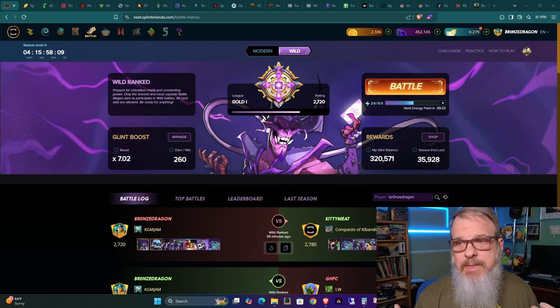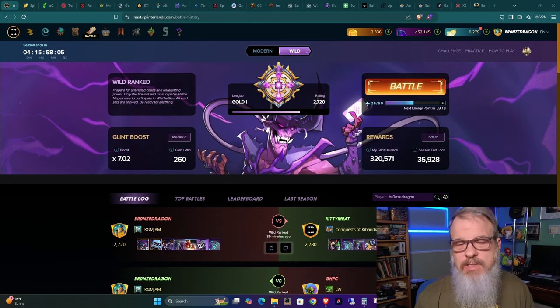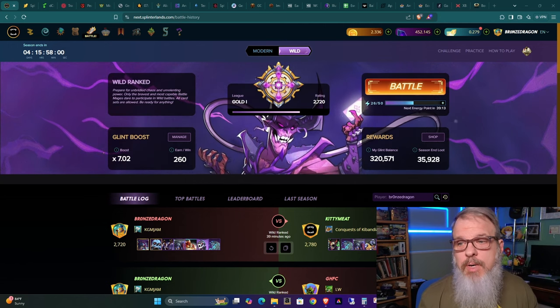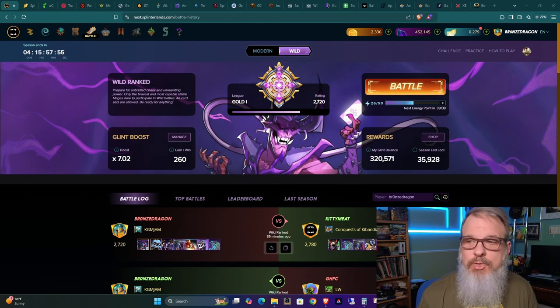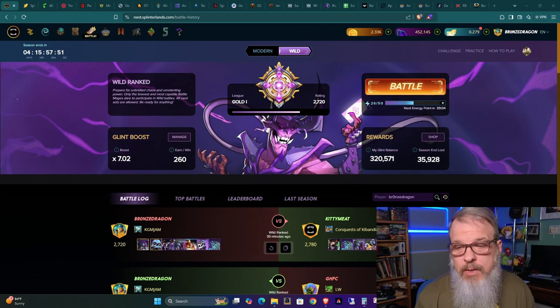In return for staking your SPS and buying cards and stuff, you do get Soulbound reward cards. They used to get daily and seasonal chests, but now you can still get chests — however, now we earn Glint, and you take Glint into the reward shop and choose what you want to buy. So that's where we are now.